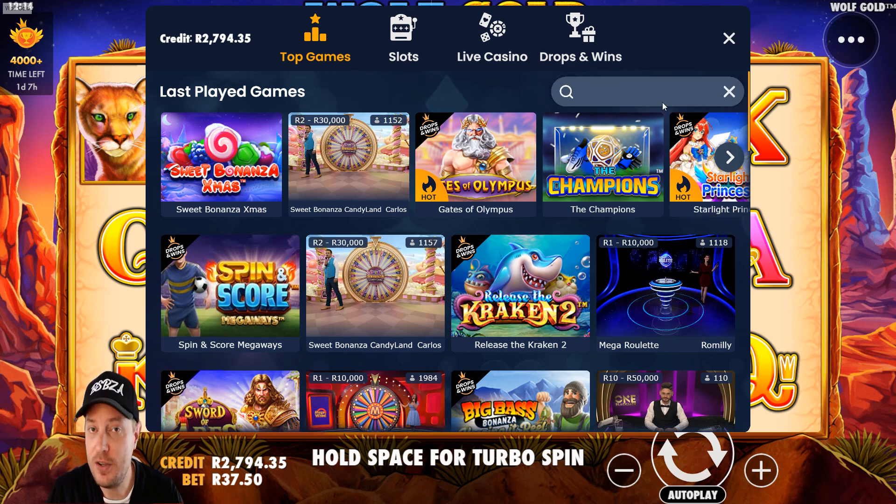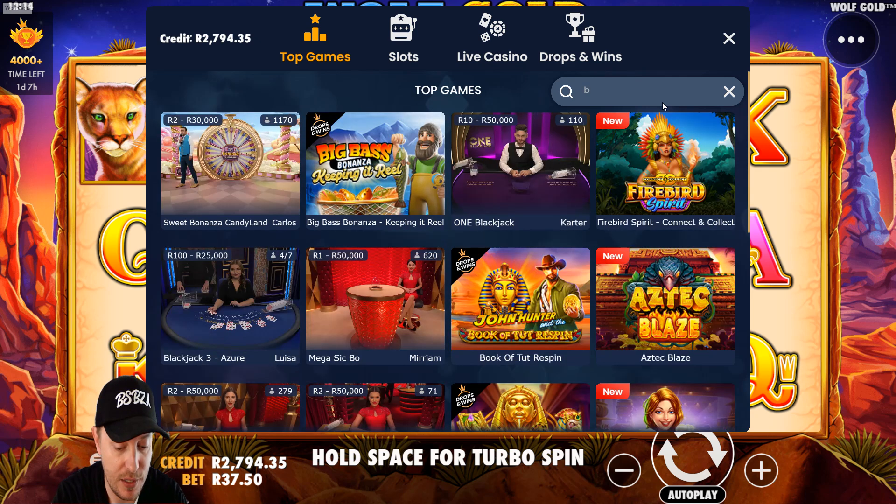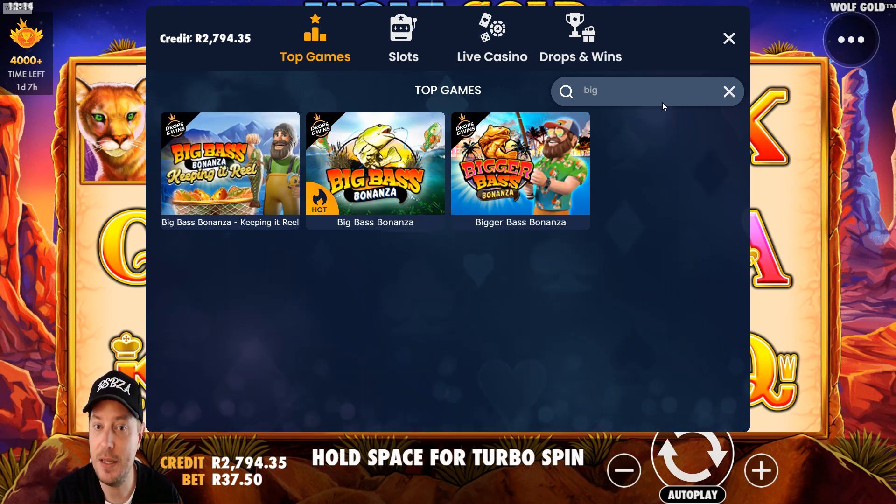In here, this is where you need to search for the game. We didn't see Big Bass Keep It Real earlier, but if we look in the Pragmatic Play Lobby, you'll see — there we go — we've got Big Bass Bonanza Keep It Real, regular Big Bass, and Big Bass Bonanza.